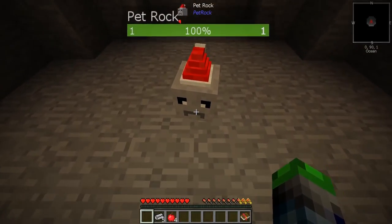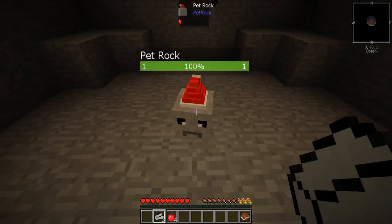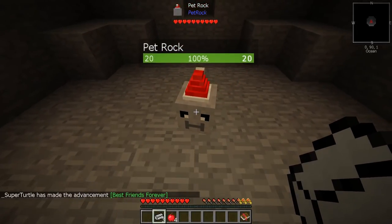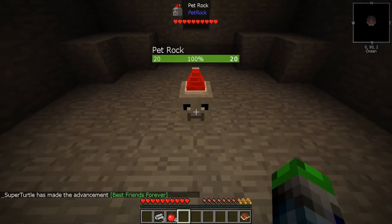How are you doing? You're tameable. What? How do I tame you? Do you want some Stonium? Oh, you do. Oh, we have a Pet Rocko — it's our best friend forever. So he has a smiley face and then he has like a munchie face. Smiley munchie.